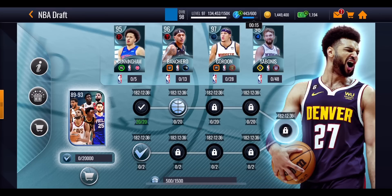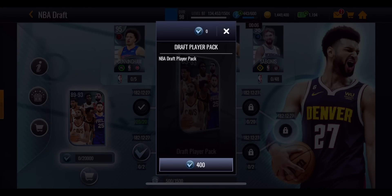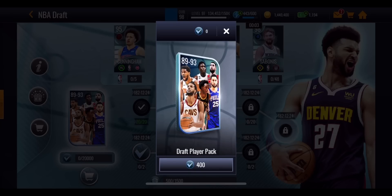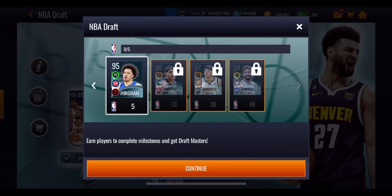Once you've got all of those NBA draft pick points, press on the little store icon to go ahead and spend them. You need 400 to get yourself one draft player pack, which gives you a random player from the promo anywhere between 89 and 93 overall. It doesn't matter what player you get — for most players at this point in the season, these overalls aren't going to help your team. However, once you get these guys, they will help you get the masters themselves. You can check that by pressing on the milestones — every single player counts towards them.